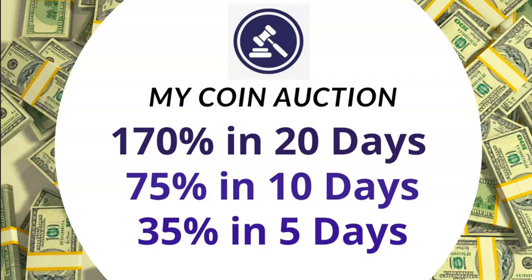My coin auction is having a promotion until further notice. As you know, for 20 days my coin auction is usually $110, for 10 days $45, and for five days $20. But as you can see on the screen here, for 20 days they've got a promotion for $170, and for 10 days they've got a promotion for $75.